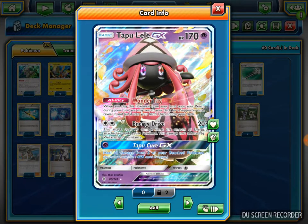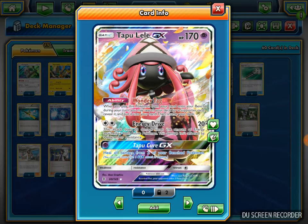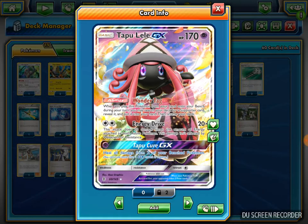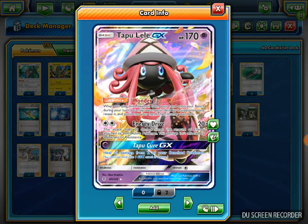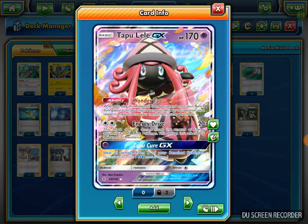I also play 1 Tapu Lele GX. Its Wonder Tag ability says when you play this Pokemon from your hand onto your bench during your turn, you must search your deck for a Supporter card, reveal it, put it into your hand, and then shuffle your deck. It's a pretty good basic tech that gives you consistency so you can grab a supporter whenever you need one.